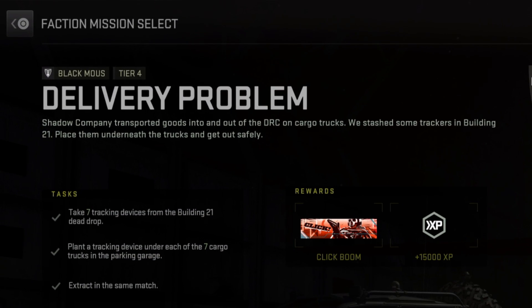So to complete this mission, you have to take 7 tracking devices from the Building 21 dead drop, plant a tracking device under all 7 cargo trucks in the parking garage, then exfil in the same deployment.